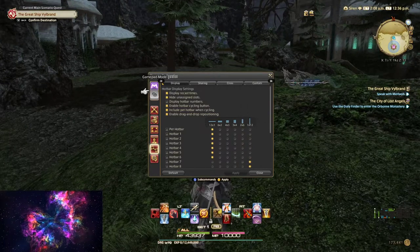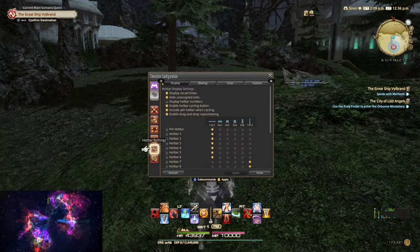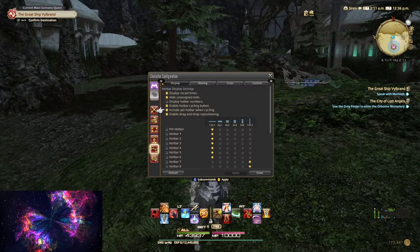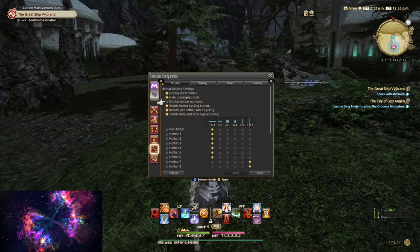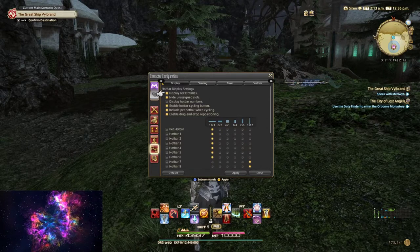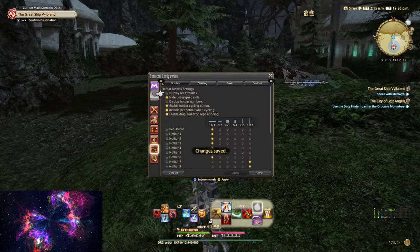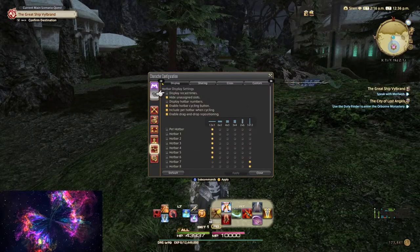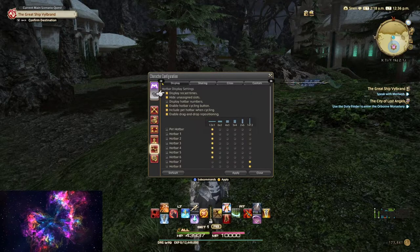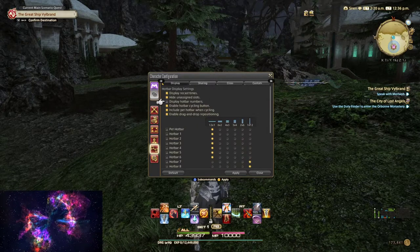Alright, so we're on gamepad now. I'm gonna ignore all these settings for a second and focus on hot bars and the controller setup. A lot of this is personal preference. The big things I would say to have selected are display cast times and recast times — please display recast times. If you look at the button I just clicked, there's no number for recast time. You see the clock moving around, but it's a lot nicer if you see that number ticking down so you know exactly when it's coming off cooldown.